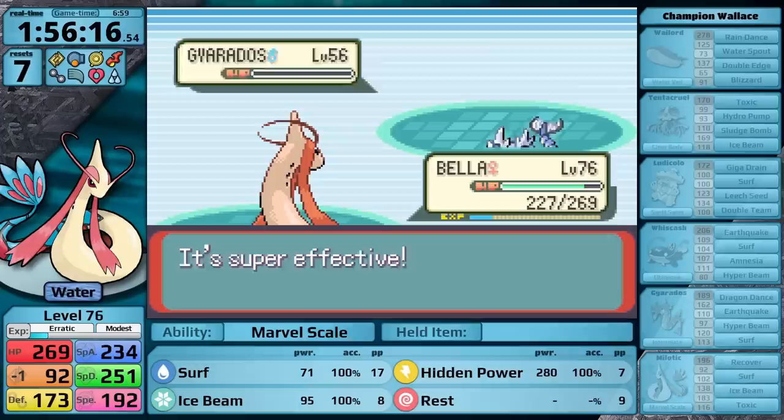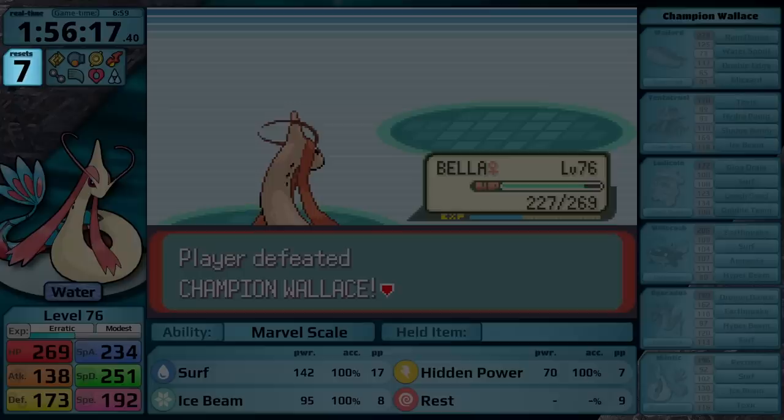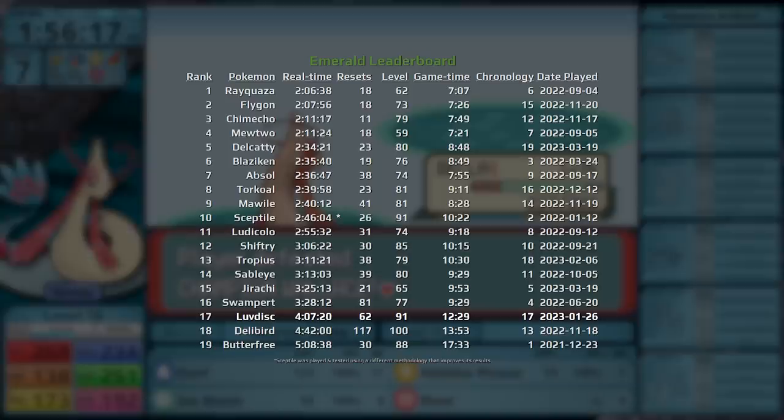Milotic defeated Wallace with a real time of 1 hour, 56 minutes, and 17 seconds. It had seven resets, and it did this at level 76. This took six hours and 59 minutes of game time. If we check in with the leaderboard, it is looking really close between Milotic and Rayquaza. Granted, I should just mention here that I played Rayquaza a long time ago, and I was really bad at Emerald when I did that playthrough, so I'm sure the Legendary Dragon is going to get better results when I redo it in the future. But right now, I'm extremely excited about the potential of clocking in with my fastest time yet in Pokemon Emerald. So let's take on Steven Stone.